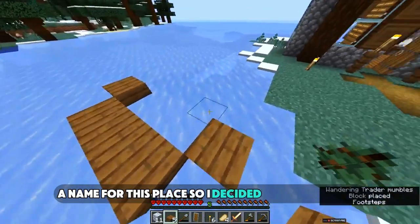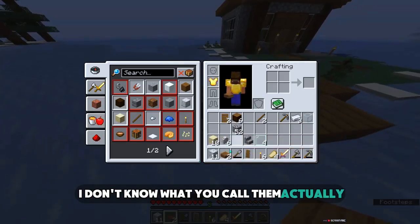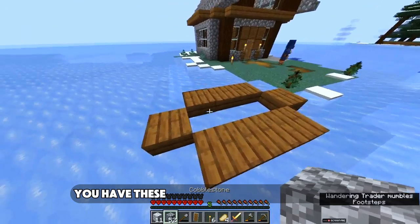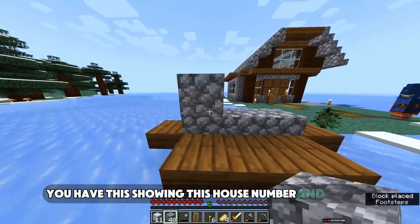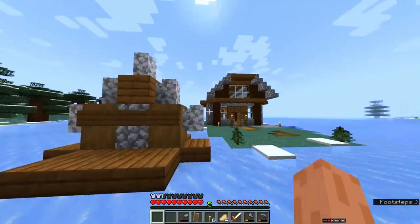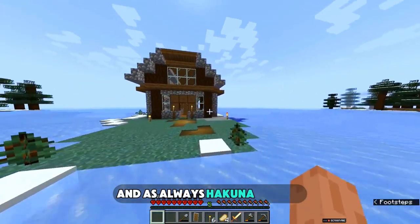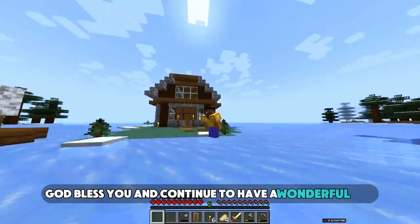One more thing — this place needs a name, and I'll need you guys to help me out with one. I decided to build sort of a sign next to the gate showing the house number and address. As always, hakuna matata, God bless you and continue to have a wonderful time.